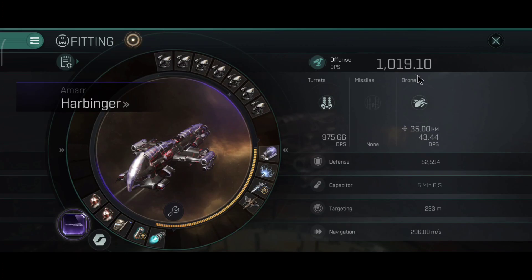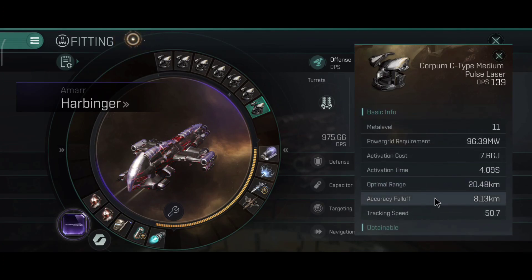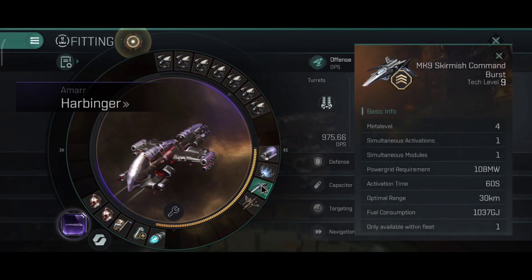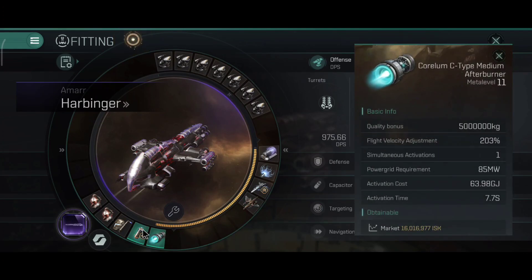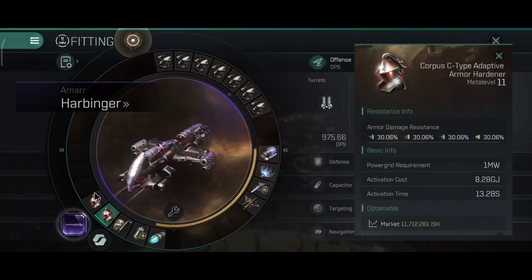Now on to the build: 1,019 DPS. I use the SIAT-type pulse lasers — they have a very nice range of 20.48 kilometers, accuracy of 8.13, tracking speed is 50.7, which is pretty good. One scrambler, one web, and I have a skirmish command module. This build is basically a PvP and PvE build that can be used for both scenarios, and I didn't have any issues with it.